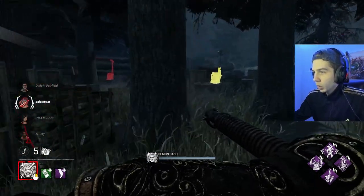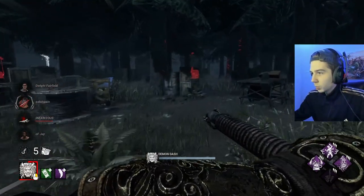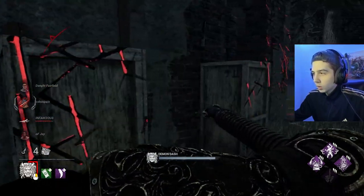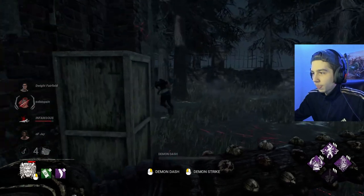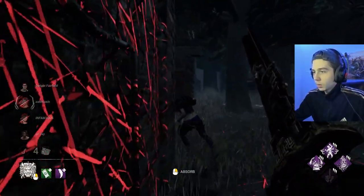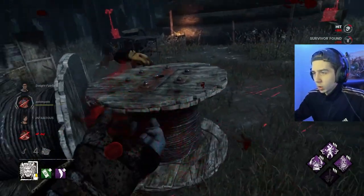Much better use of our power here — two healthy survivors working on a gen together. Very nice. See if we can get that Dwight too, that'd be pretty huge. Much like the scratch marks all the way over here. So risky there. This guy is playing insanely risky — the 50-50 king. Look at that, winning every single one. There we go, that's it. I knew it too — I waited for it, that's why I didn't swing right away. Strong MacMillan has strong loops, they're huge, it's not like it's automatic even. Nice — she's going to drop this.